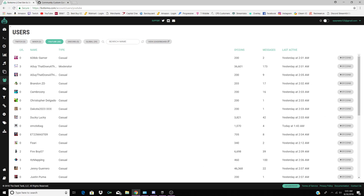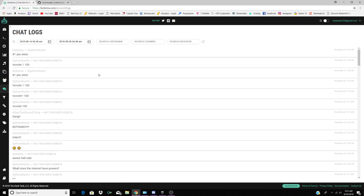Logs shows everything that ever happened in your chat — everything that was said, every mention, every win or loss with coins. You can filter by a certain date range and search by username to see what a specific person typed in chat. It's very convenient to go back and check so much history.